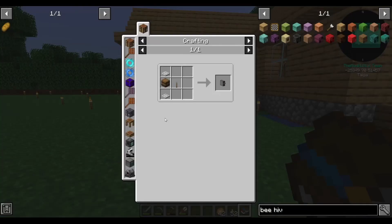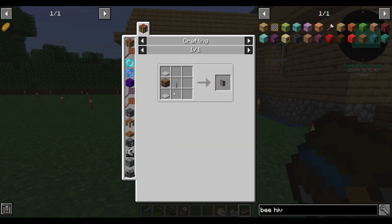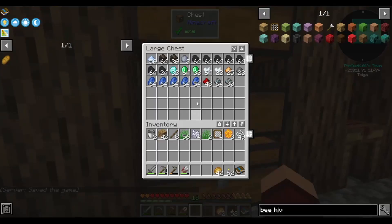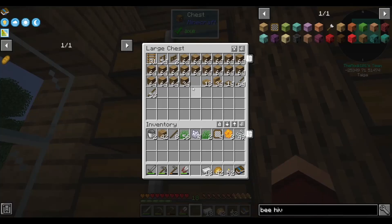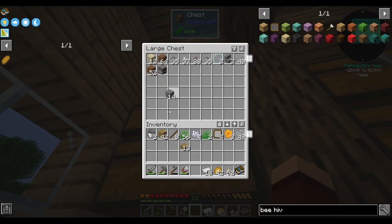Let's see what this is - this is a centrifuge. Hold shift and right click block to process honeycombs. We got honeycombs, we can do this now. We need iron trap doors, and we need a barrel and a lever. We can do that. I need iron to make the iron trap doors. Oh, you know what, we have this right here. Let's take that and I'm gonna need a piece of cobble. There we go.